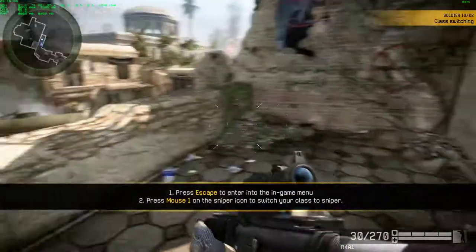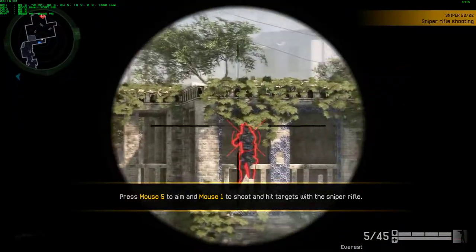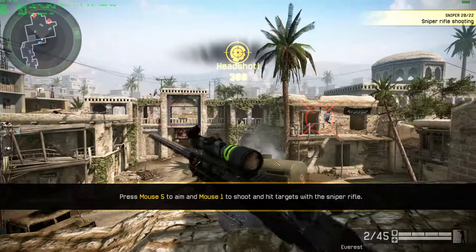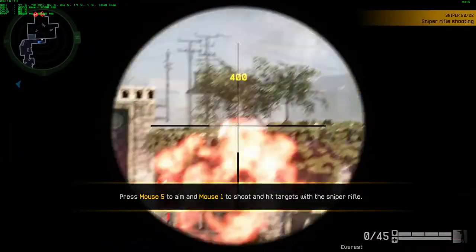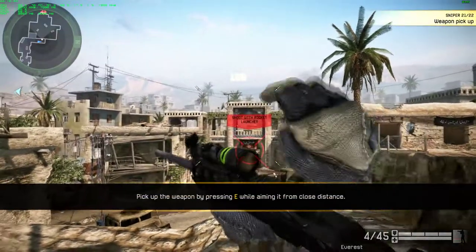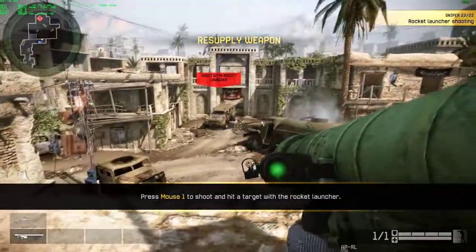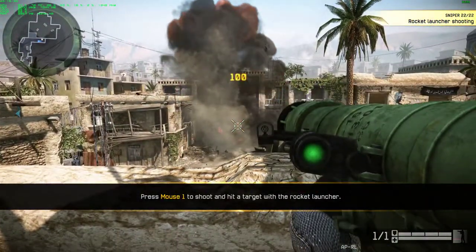There are four combat classes; Rifleman and Sniper are available. At long range, the sniper rifle is the deadliest weapon — it has high damage and high precision with the extended scope zoom factor. Hit all the targets with your sniper rifle. Weapons dropped by slain enemies or placed in the battlefield can be picked up by any class. Pick up a weapon. In some missions you can use a rocket launcher — it is the only way to take down vehicles. Hit a target.